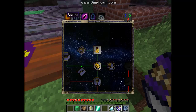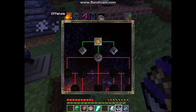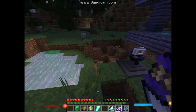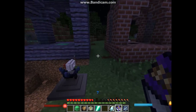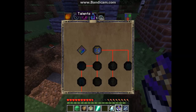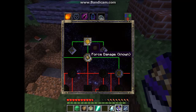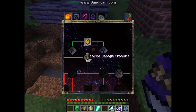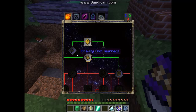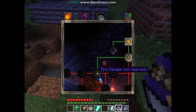I'm giving you three blue points and you can use them for defense or offense. That was a creeper. The skill tree has offense, defense, utility, talents, and affinity. I just unlocked projectile and I unlocked force damage, and fire.